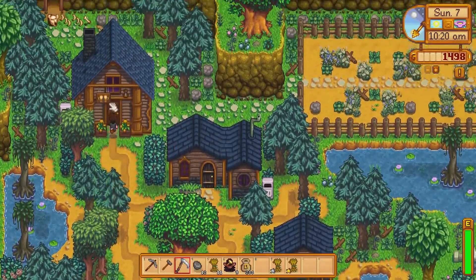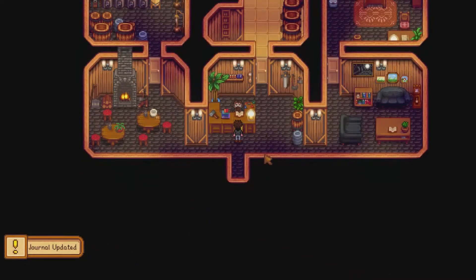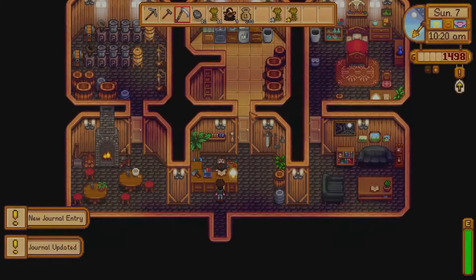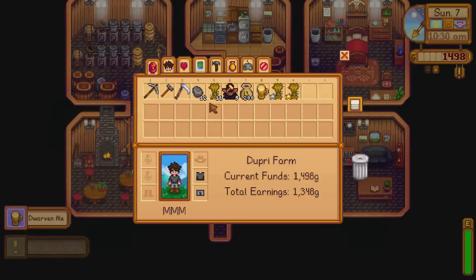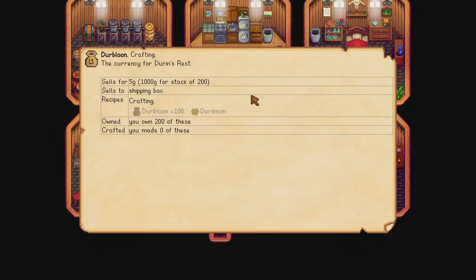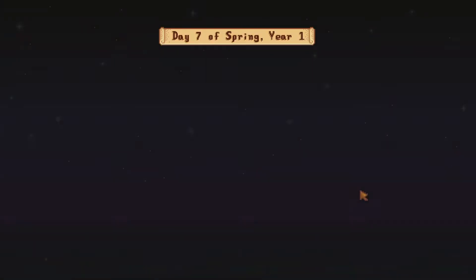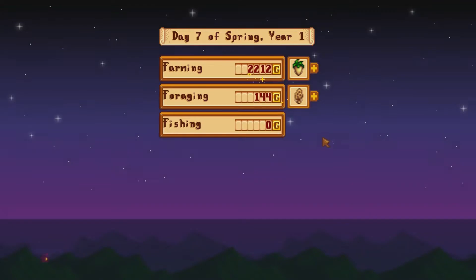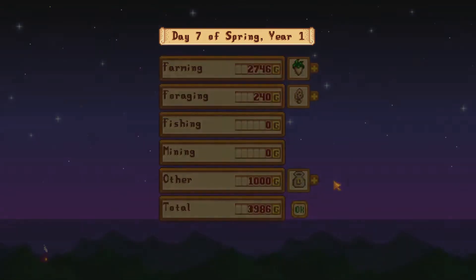I also make a discovery that causes every single dopamine receptor in my brain to light up. I was happy. It turns out each derbloon is worth 5 gold. I have 200 of them — that's 1000 gold on top of the 2000 gold for the Dwarven Ale. I head home and toss a few items into my shipping bin, head to sleep, and I am met with a glorious sight: we made almost 4000 gold today. That's some good progress.